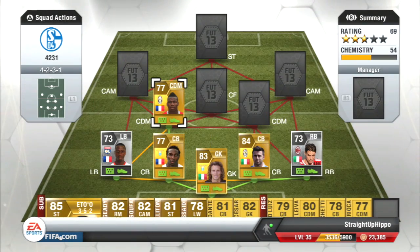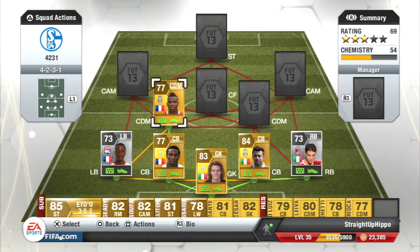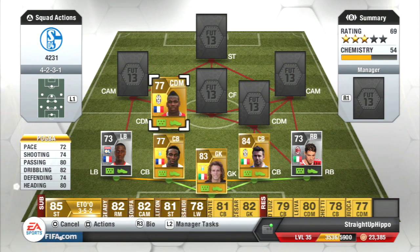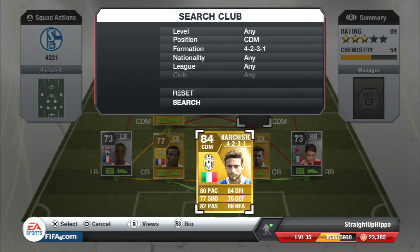At left CDM we have Paul Pogba, cost me around 800-900 coins — you can probably get him for discard price if you really tried. Very good player. His long shots are OP and that's all you need to know. You guys have probably already used him.